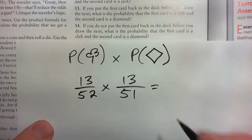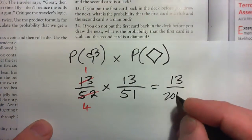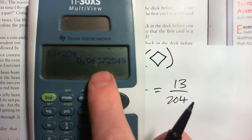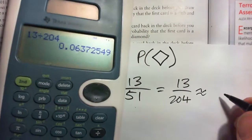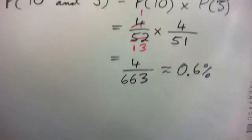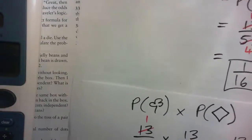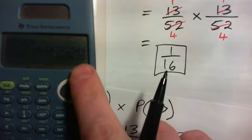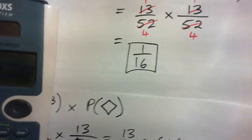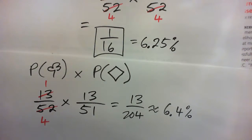Now we multiply: 13 into itself goes 1, and 52 goes 4 times. So 1 times 13 is 13, and 4 times 51 is 204 — giving us 13 out of 204 as a percentage, which is about 6.4%. The last time, the answer was 1/16, and 1/16 as a decimal is 0.0625, so that's exactly 6.25%. You can see the odds are a little higher for the second experiment.